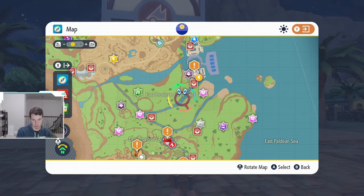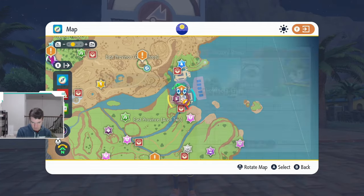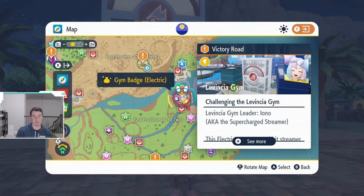Next up, we have an electric gym, which is actually very close. This gym is in Levincia. It is electric type, and the leveling here is going to be 23 to 24, so you're going to want to have a ground-type Pokemon or something like that that can critically hit these Pokemon.